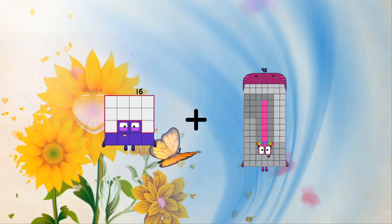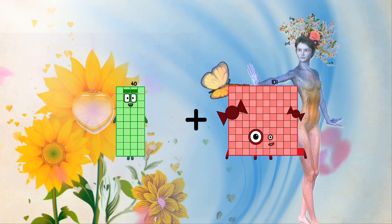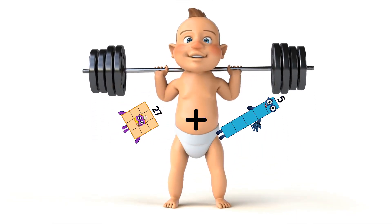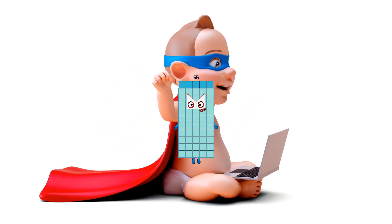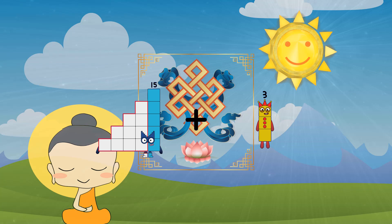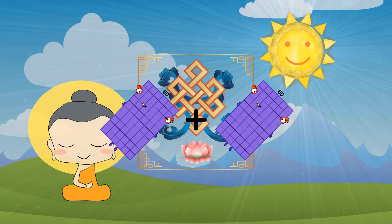16 plus 26 equals 42. 40 plus 100 equals 140. 27 plus 5 equals 32. 39 plus 16 equals 55. 15 plus 18 equals 33. 60 plus 60 equals 120.